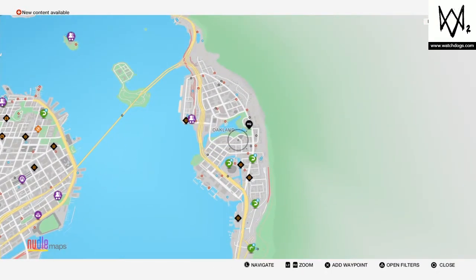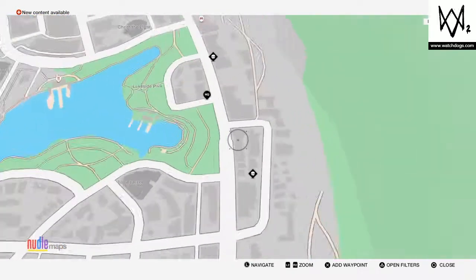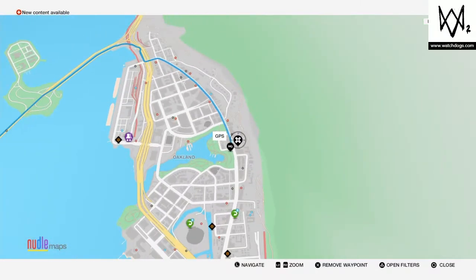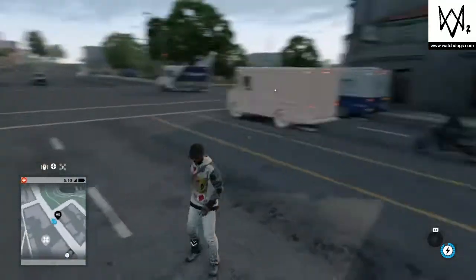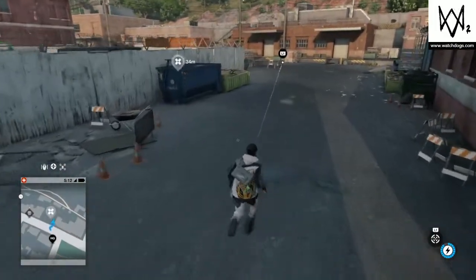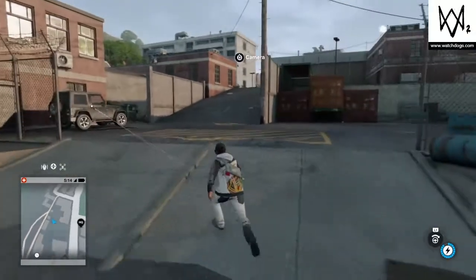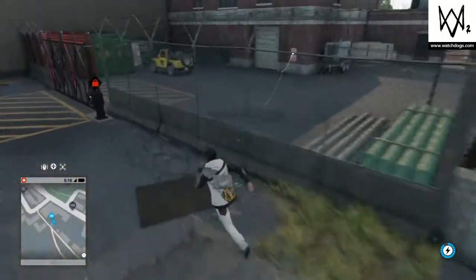The first one is going to be located in Oakland. It's going to be right around where the HQ is, just across from it — right around here somewhere. This vehicle is called the Mountain King, and I'll tell you more about it once I get over there. Basically what you do is fast travel to the hackerspace at your HQ, and then around here once you get into this alleyway you're going to want to look to the right and just go up here. When you make it up here, right there is the vehicle.